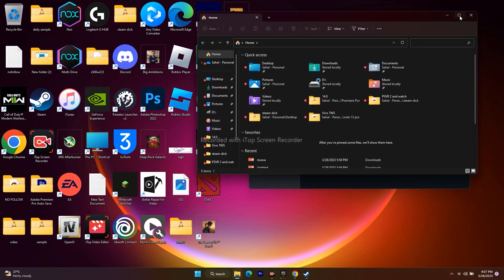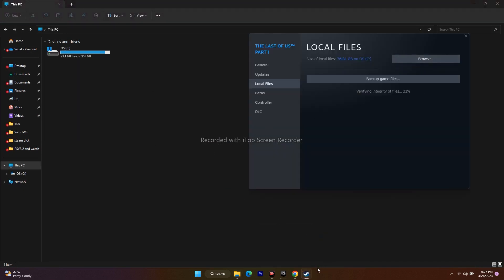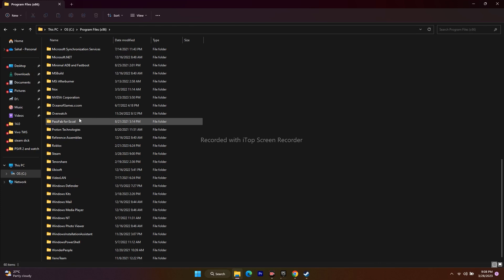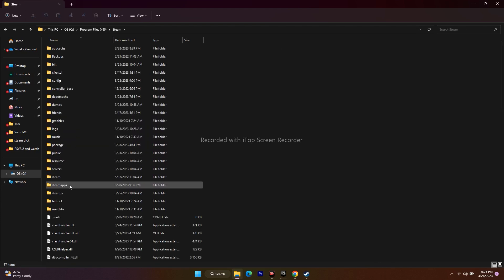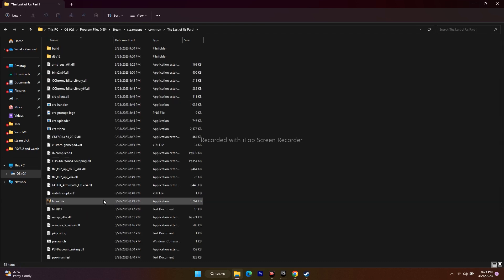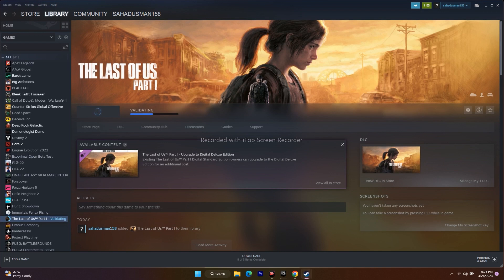Open File Explorer and go to This PC. Navigate to Local Disk C, then go to Program Files (x86), scroll down and find the Steam folder. Go to SteamApps, then Common, and navigate to the Last of Us Part 1 folder. From there, find the launcher application and open the game. This is how you can launch the game from the installation folder.